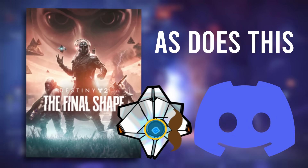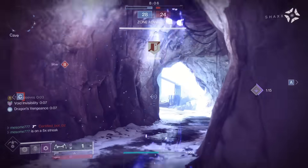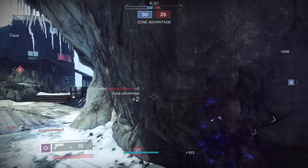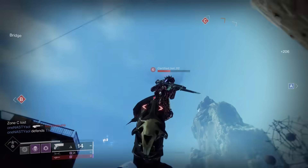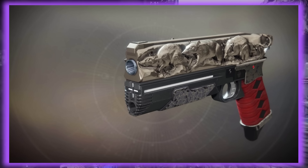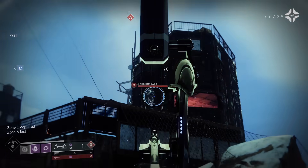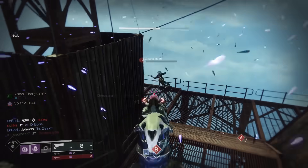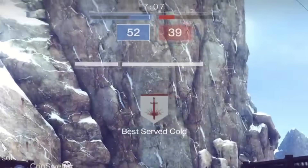Destiny players are so heavily reliant on their radars that whenever something manipulates it, the blood pressure immediately rises. This build chains together invisibility so well that you, without exaggeration, spend at least a third of the match invisible if executed correctly. We accomplish this using the Rat King — possibly one of the most slept-on weapons in the Crucible. Rat King will grant us invisibility on kills, and with the catalyst, will heal us up to full on reload, allowing us to take multiple back-to-back 1v1s against teams expecting us to be weak after fighting their friends.